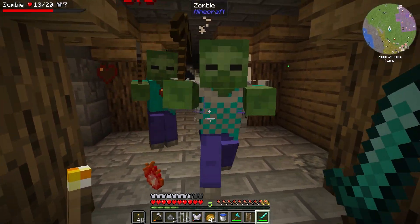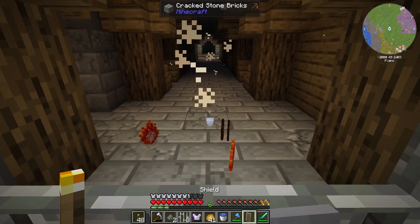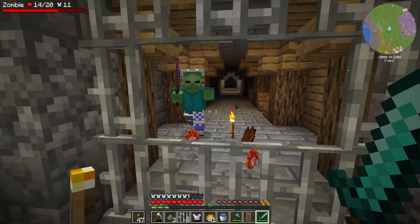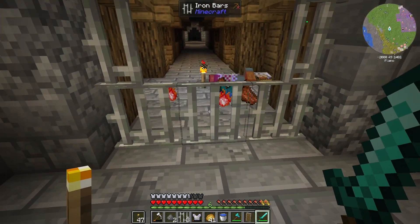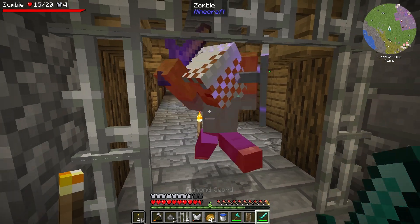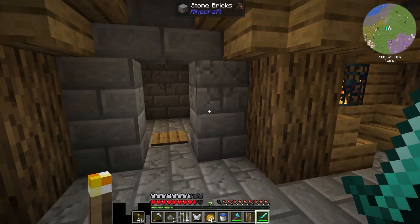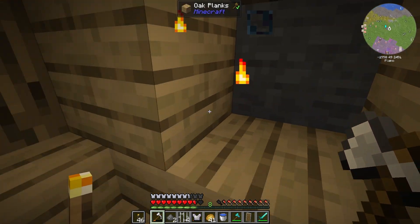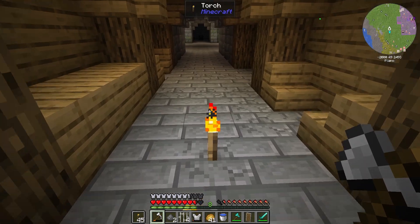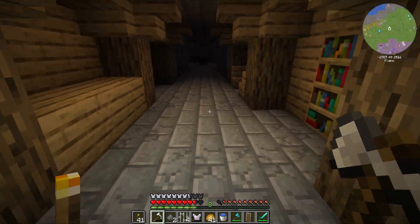Hopefully we'll be able to avoid being hit too much. There are torches down — why are you still spawning there? Do you spawn regardless of light level? I don't like that one bit. I don't know why there was a pressure plate there. But if they spawn regardless of light level, that is not going to be good at all.